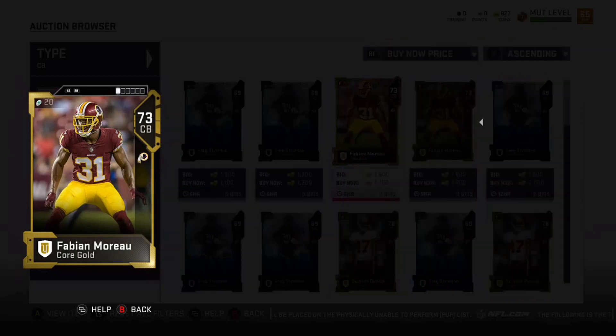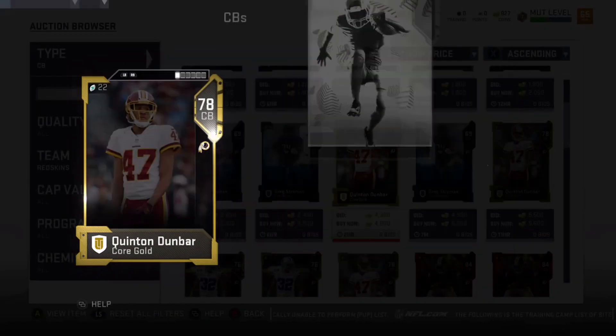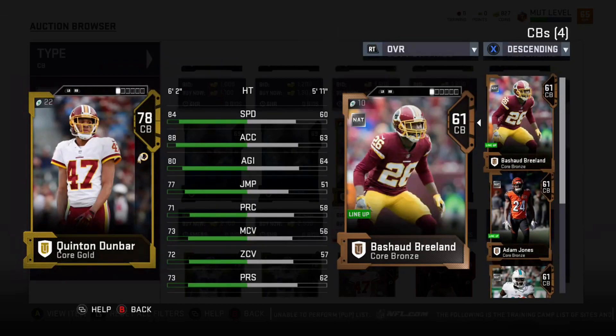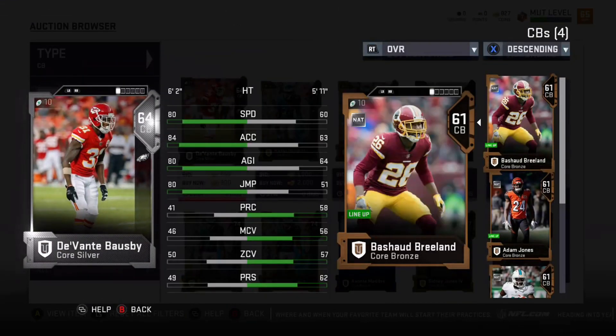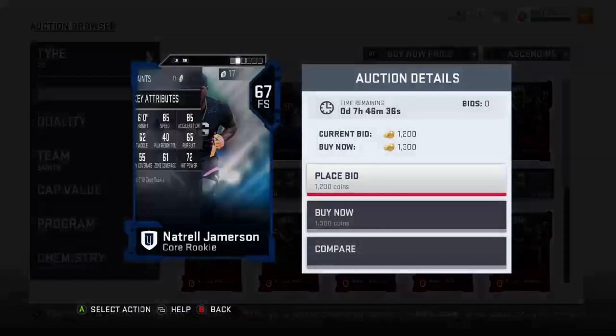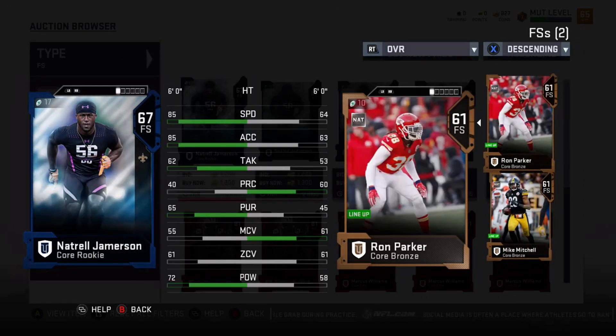Fabian Moreau hurt his rookie season so people forget about him, but he's a great athlete — around 86 speed. Quentin Dunbar — I love this guy, six foot two with great speed. Give me that six foot two cornerback size any day of the week. Devontae Bisbee at six foot two with 80 speed — I think he's actually underrated, he's faster than that in real life.